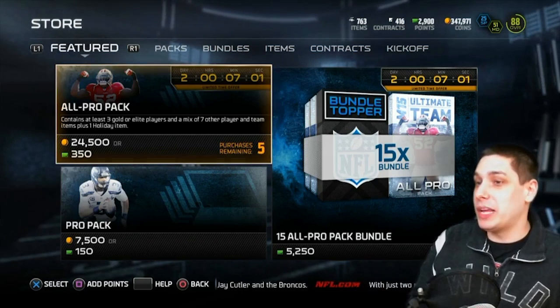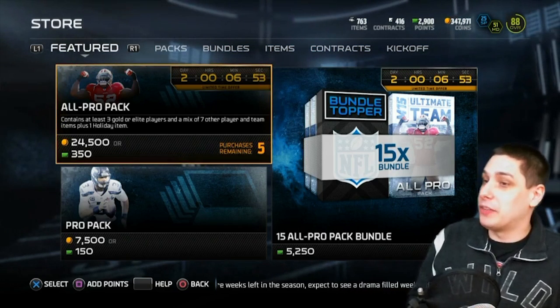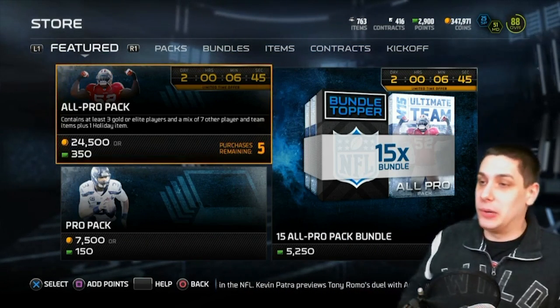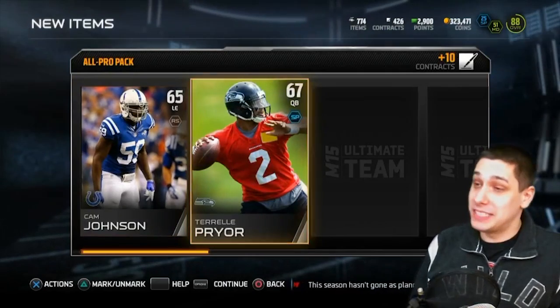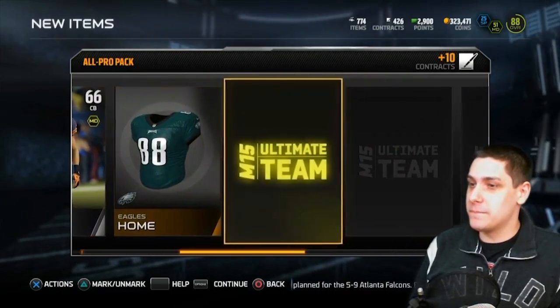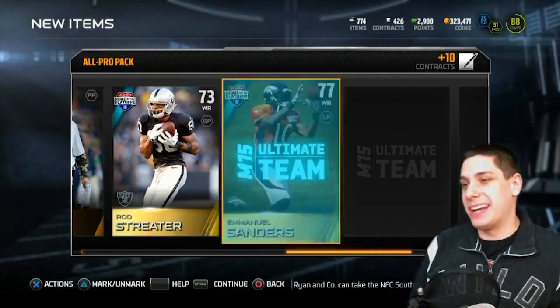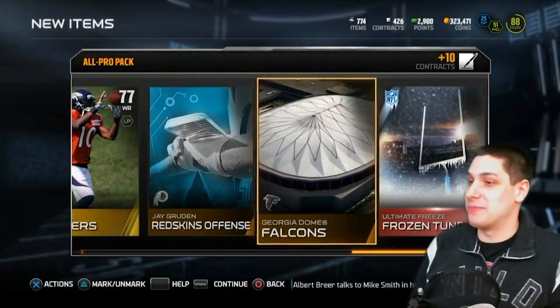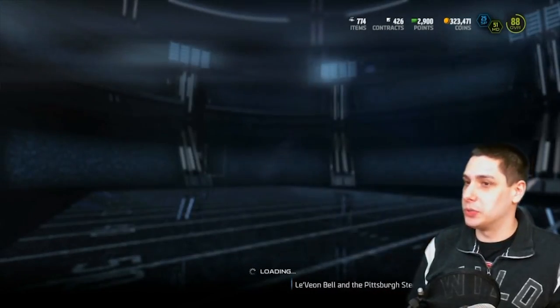We've got all-pro packs. It says it contains at least three gold or elite players — it's pretty much gonna be three golds, let's be completely honest. Nobody pulls any elites in this game, plus a mix of seven other player items and a team item, plus one holiday item. Terrell Pryor — one of the fastest quarterbacks in the game. Isaiah Frey, Bruce Carter — that's one of my golds. Jeff Fisher, Rod Streeter is a gold — come on man. Garbage golds. Emmanuel Sanders 77, that's not very good. And we get a Frozen Tundra. Lost a ton of money on this pack, but at least we get a Frozen Tundra to put into a set and get a couple of cool items.